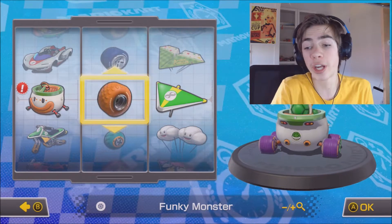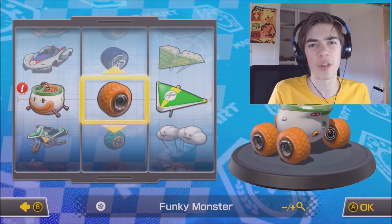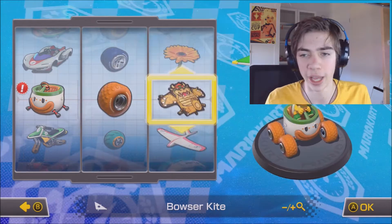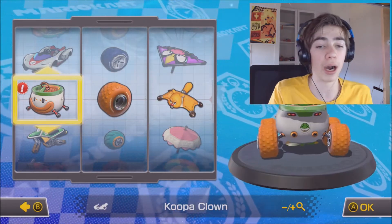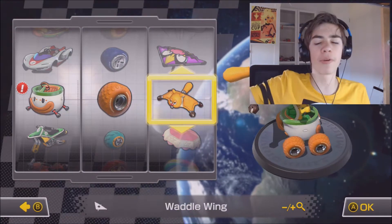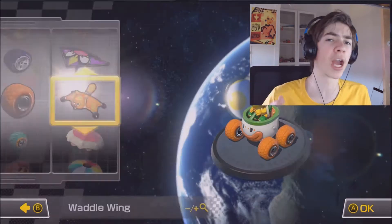For the wheels, we're gonna use the phone key monster — the orange matches with the orange on the Koopa little mouth. And then finally the glider, we're using the Weatherwing again, the little orange with the phone key and the mouth. It should all work. But that's the setup we're gonna use today — let's take it online and see if we can win some races.